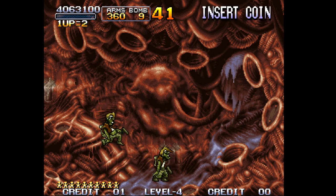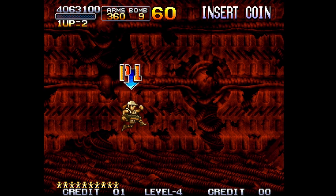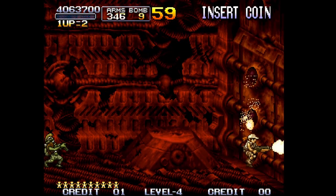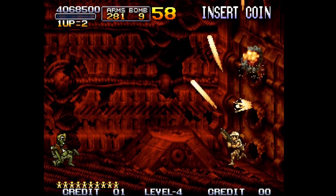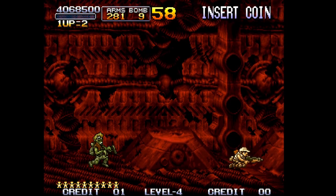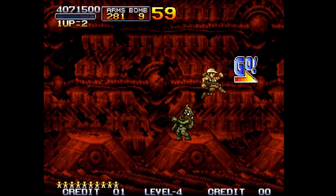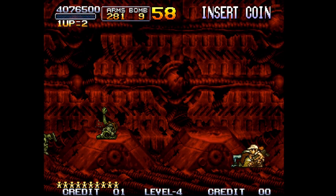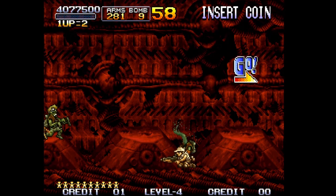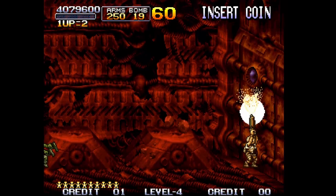Now we have zombie clones — which means they can vomit on you and kill you full screen. Blast down that door. You don't need grenades; kill this first clone, then the second one, and there's a third one coming up that has bombs. You can just chill here, take the bombs, and wait. You really want those extra bombs — they go a long way.